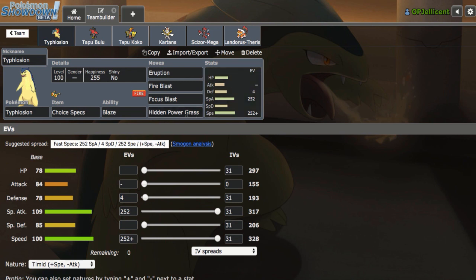Gastrodon is not a safe switch-in due to Hidden Power Grass, so that's very helpful here too. We have Max Special Attack and Max Speed Timid. The Timid nature allows us to speed tie with Pokemon like Manaphy, as well as Max Speed Timid Defensive Zapdos, which is very good.